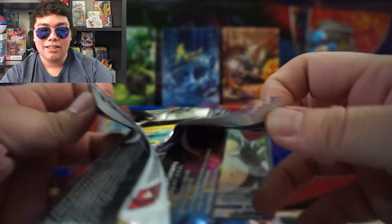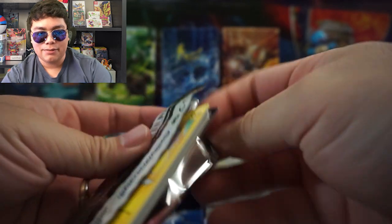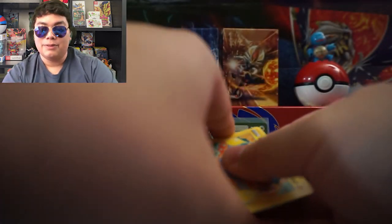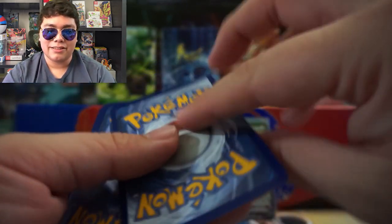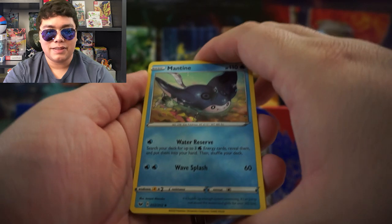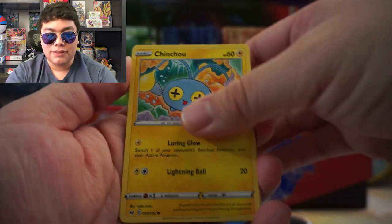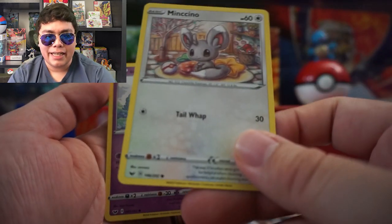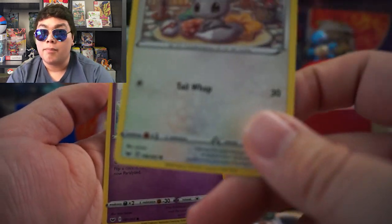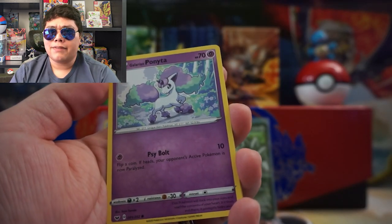Maybe we can at least pull a Secret Rare or something. Who knows? We have a bunch of code cards for you guys, so enjoy those. Let me know if you guys pull anything awesome from those codes. We have a Minccino — that's another deck. I actually didn't see the Minccino Mill deck at the tournament. I think there was one going around, but I didn't see it at the very end.